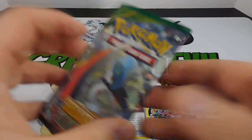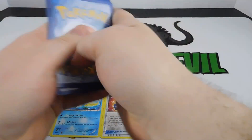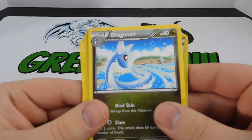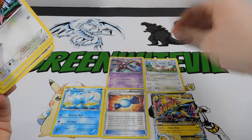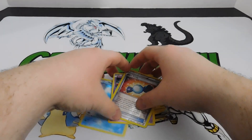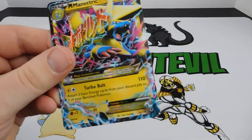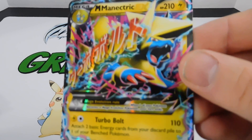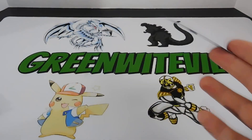Now the pack of packs - Roaring Skies. We got a Swablu, Dunsparce, Wormhole Trainer card, Taillow, Spearow, Silcoon, Steven, a Dragonair, a Pidgeot, and a Deoxys holo. We did pull a holo, which is awesome. The Pidgeot is a common so let's set that aside. Quick review: reverse holo Rare Candy, Deoxys holo, Manaphy holo, and Mega Manectric EX. The Manectric EX can attach two basic energy cards from your discard pile to one of your benched Pokemon - pretty cool.